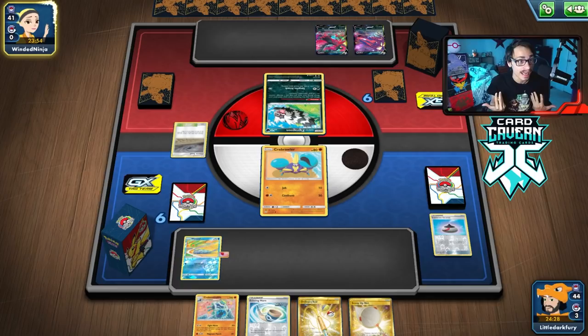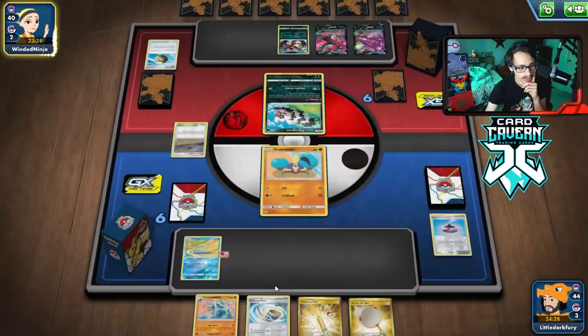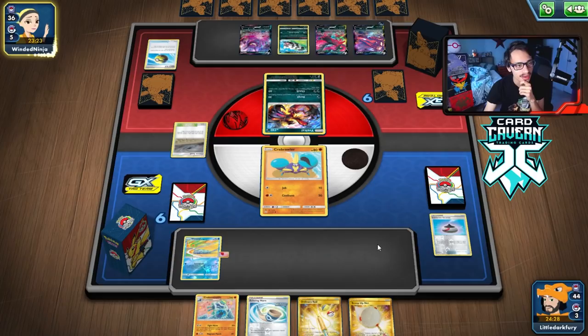They spotted our Crabominable and might Marnie to disrupt us. We just have to pray the Marnie doesn't give us a dead hand — we do play a lot of supporters for a reason. We need them to get Pokémon into play. Eternatus is technically a free matchup for us — the problem is you don't beat your good matchup if you get a bad opening hand. They do have Marnie but were able to play their hand down first, so the Marnie isn't very relevant.